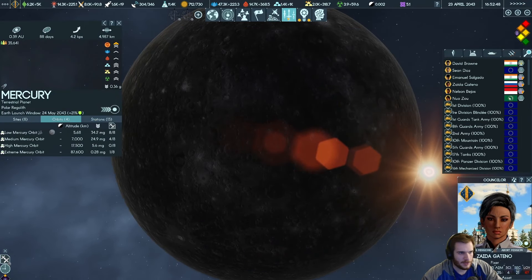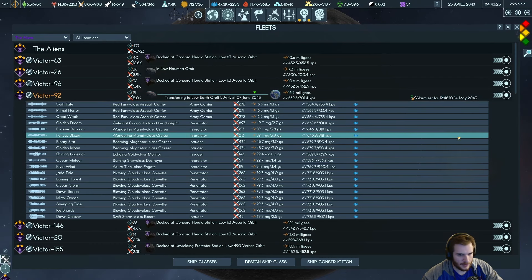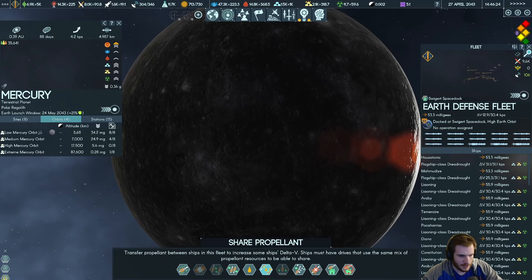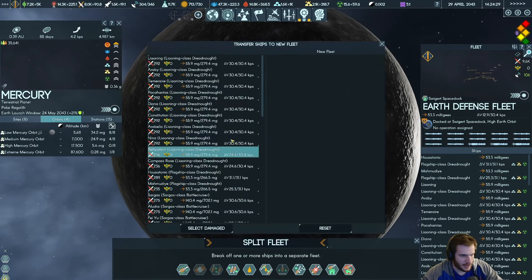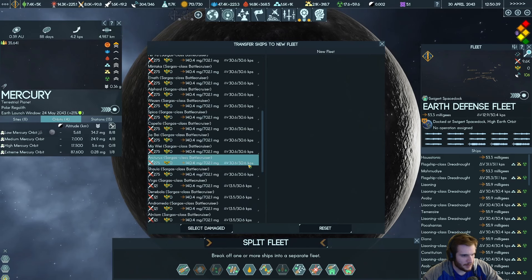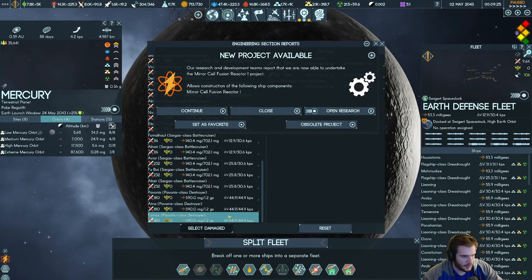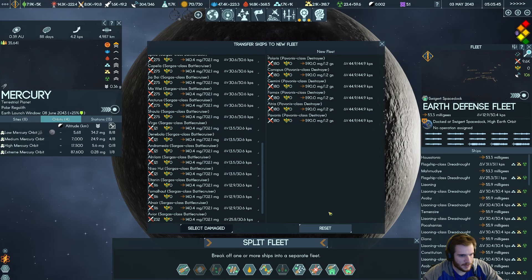I'll jump back once we get this Victor 2 fleet arriving in June — we're going to attack that all out with the Earth Defense fleet. I also need to probably break off some of the ships in this fleet. Let's resupply. I want to break off the destroyers we have here. Break off destroyers — one, two, three, four, five, six. Split the fleet.